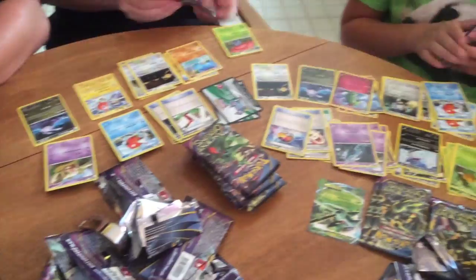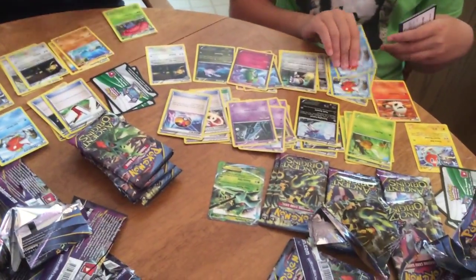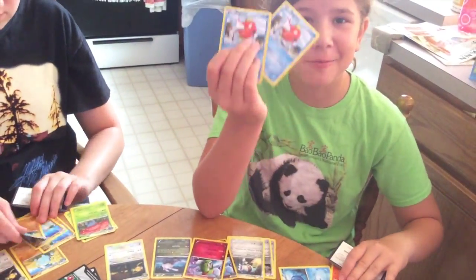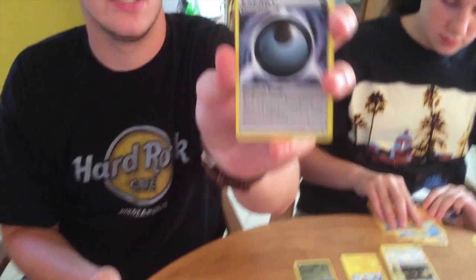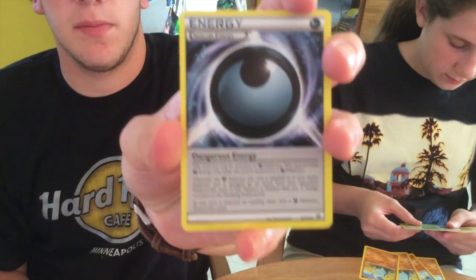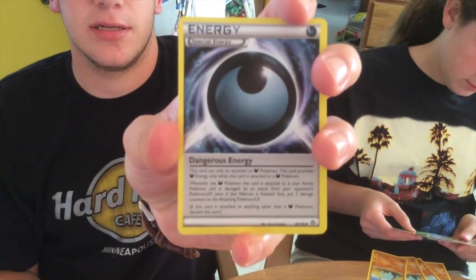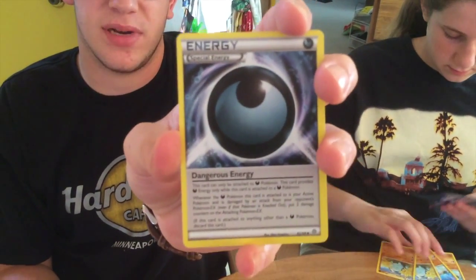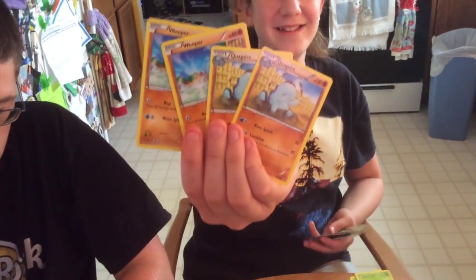We seem to be getting a lot of Magikarps — I got two normal Magikarps. There's a new special Dark Energy where if it's attached to your Dark Pokemon and they get attacked, it puts two damage counters on the attacking Pokemon — so it's like a Rocky Helmet but as an energy. I'm going for Loppunys and Quagsires.